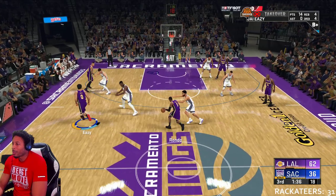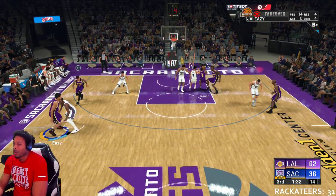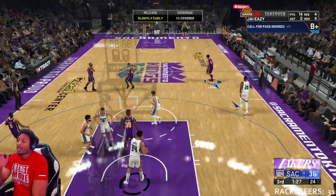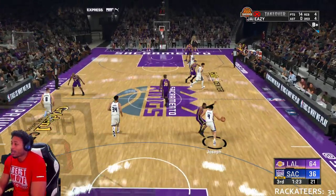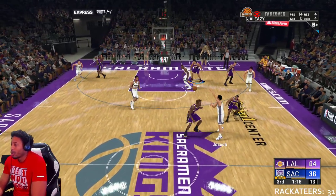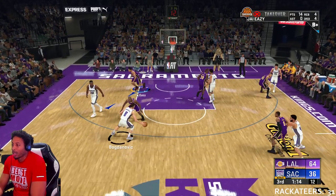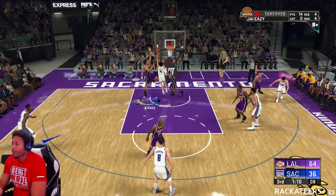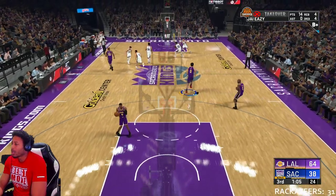Sometimes you gotta tap it twice — he's gonna come set a screen for you. You gotta call that fast when you're coming down the court, before your guy gets to the hash. You hit L1 on PlayStation or Left Bumper on Xbox. Let me show you what happens.